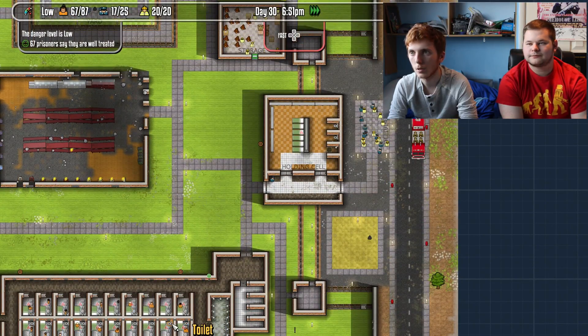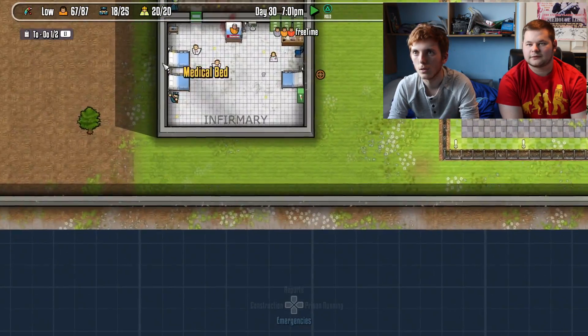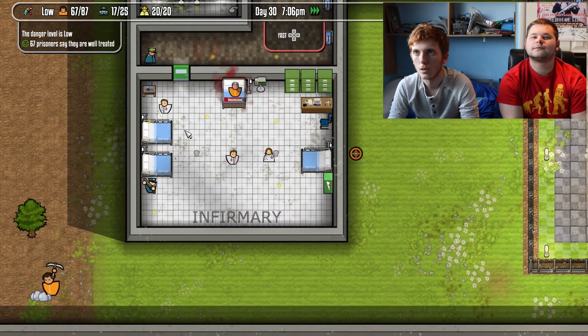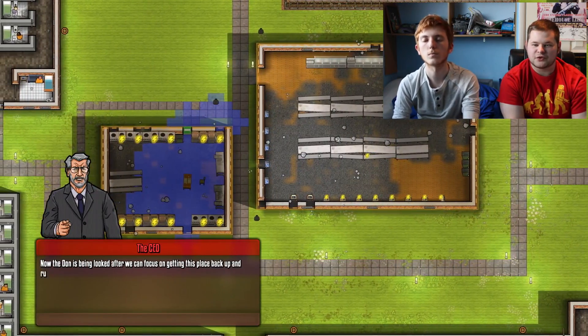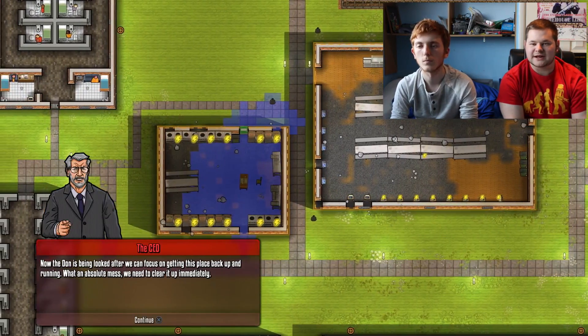I can speed up — there we go, off they go. They're enjoying the aesthetic beauty of the prison while waiting for their fire engine. Squad's been dismissed. He's been taken to the infirmary. We've got the little saving thing at the bottom. Now the Don is being looked after, we can focus on getting this place back up and running. What an absolute mess — we need to clean it up immediately.